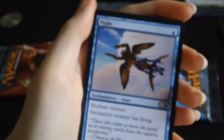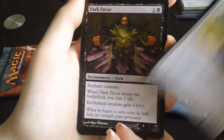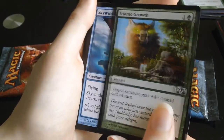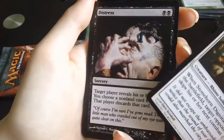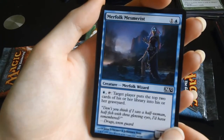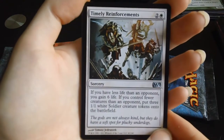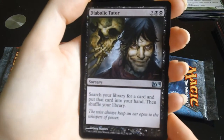Pack number one. The commons are: Gryffin Rider, Dark Favour, Mind Rot, Titanic Growth, Skywinder Drake, Stonehorn Dignitary, Distress, Merfolk Mesmerist. The first uncommon is Timely Reinforcements, which is an epic card — haven't had many of those to be honest.